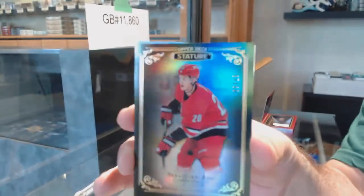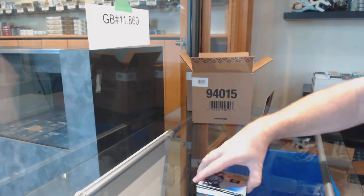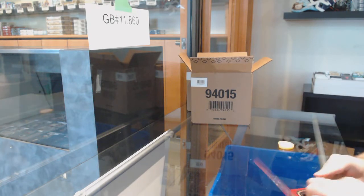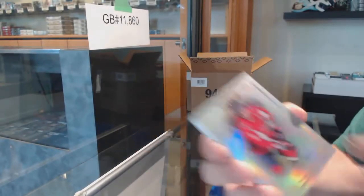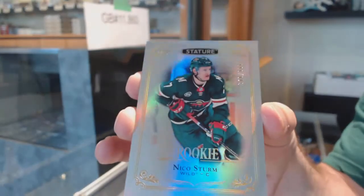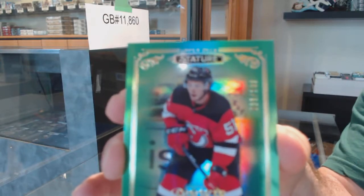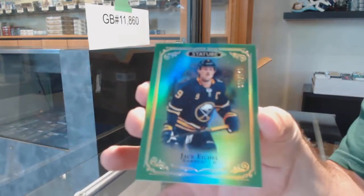We've got a black base parallel numbered to 15 for the Carolina Hurricanes — Sebastian Aho — and a rookie Reliance of Grundstrom for the LA Kings. That's basically what the packs look like. Next few I'll speed up a bit. We've got an Ovechkin base for the Caps, a Marchessault for the Vegas Golden Knights, Nico Sturm for the Minnesota Wild numbered to 399, a green parallel of Brandon Gignac, and Jack Eichel for the Buffalo Sabres numbered to 149.